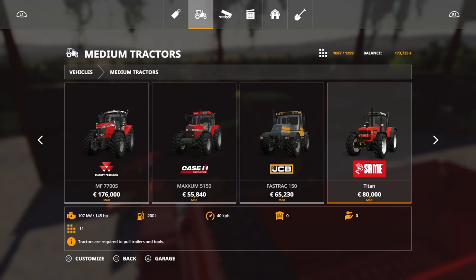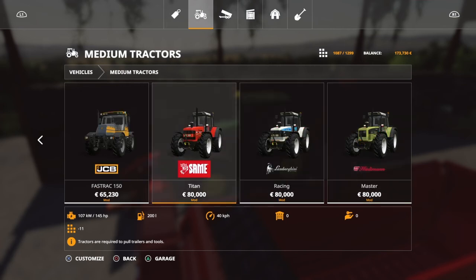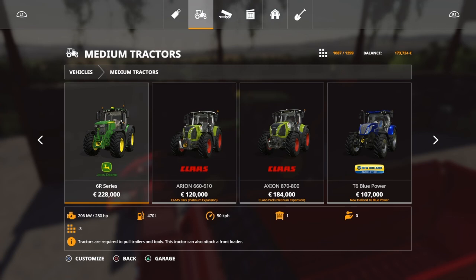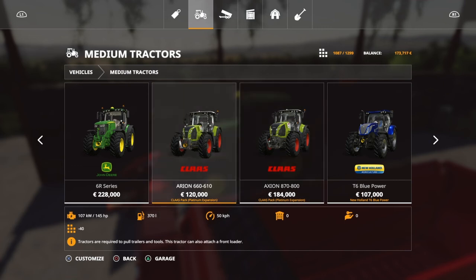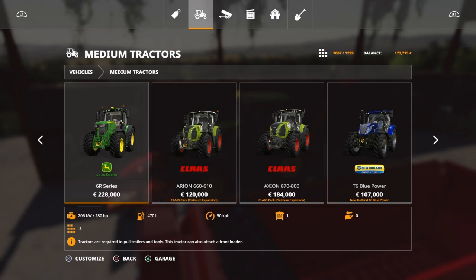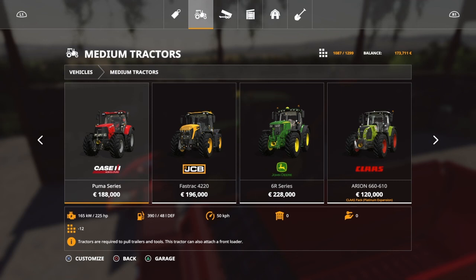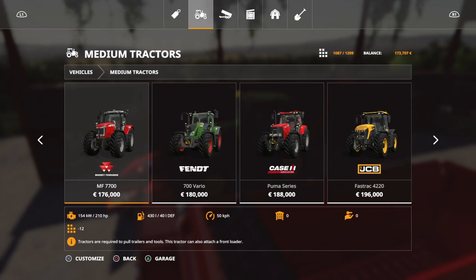Now we're getting into the modern classics, I think. 280, 145, 205 horsepower options. We could go with an Axion. I kind of want to go with something different though. I think we'll go with a Case — I don't run Case a lot. 188,000 — I don't have enough for that.